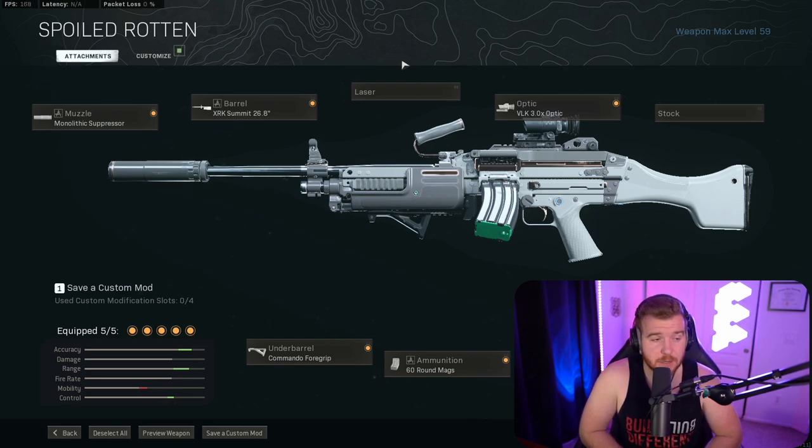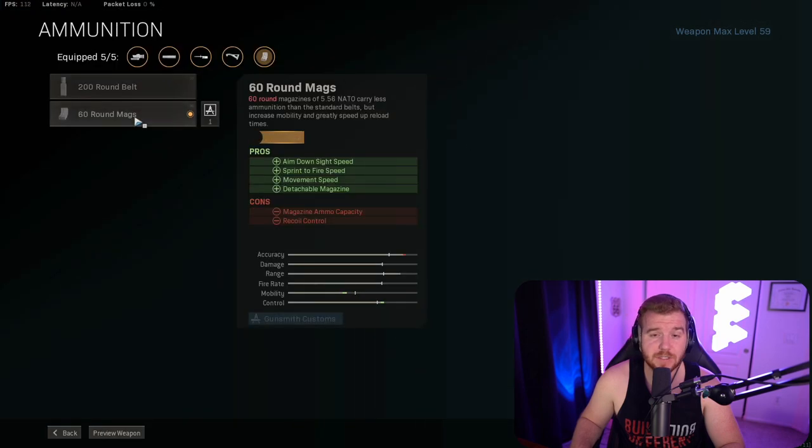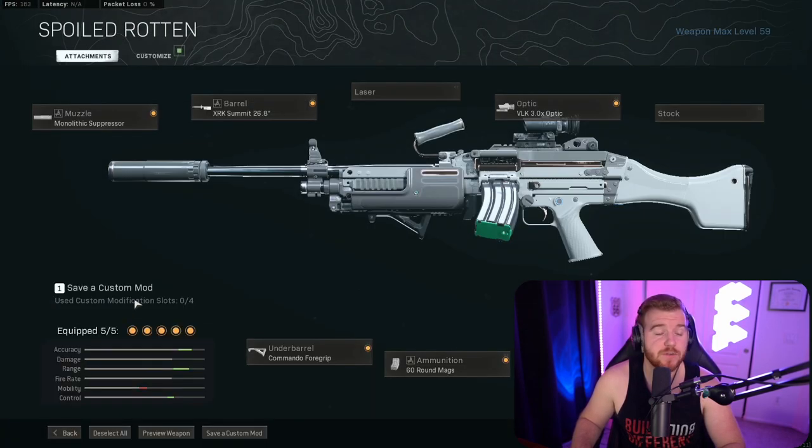Coming in at number four, I have the Bruen. The Bruen has always been a very solid LMG and at some points in time it was absolutely broken. The reason I put an LMG on this list is because the Bruen has a 60-round mag so you can reload really fast, or if you really want to you can put the 200-round mag on if you can't hit your shots. I would say stick with the 60-round mag because it reloads really fast — it's basically an AR with the capabilities of an LMG. The builds I'm showing on screen are the builds I would run on these guns. The Bruen is good at range, recoil is pretty easy to control, and it doesn't feel as clunky as some other LMGs, so you really can't go wrong with it.